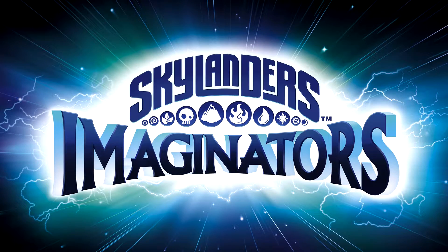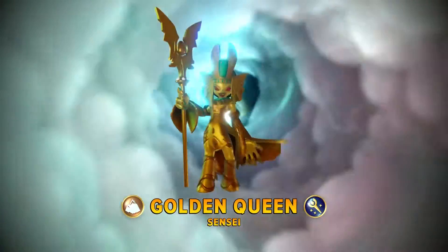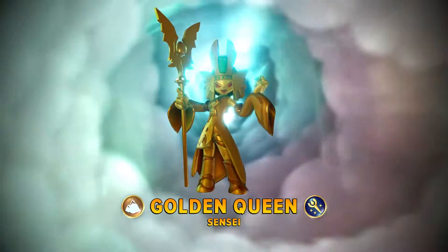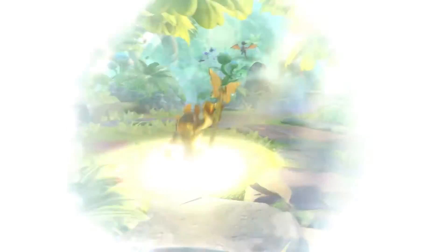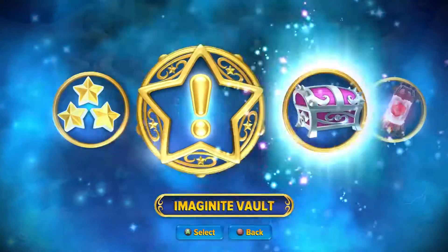This is Swaggers doing Skylanders Imaginators, and we're right here in the first level, Cradle of Life. We're gonna go for all the objectives except speed — you kind of need to do that on its own. I'm sure if someone has a super high-level Skylander, or if you're playing in co-op, you can probably get it done.